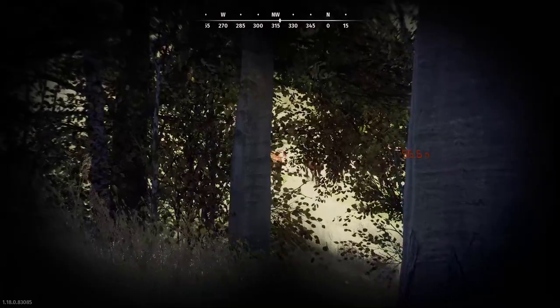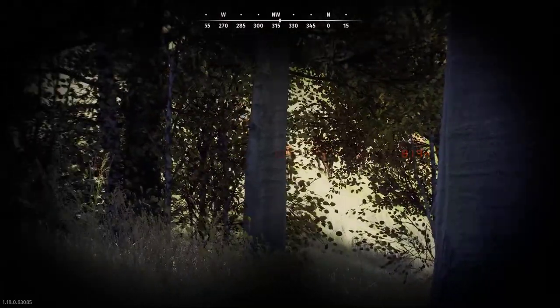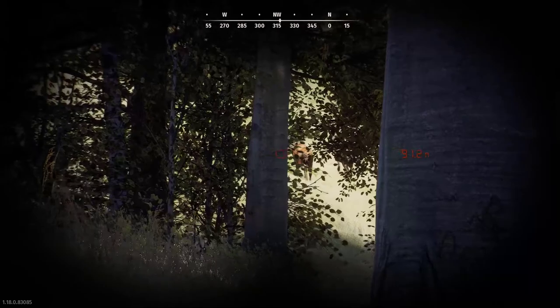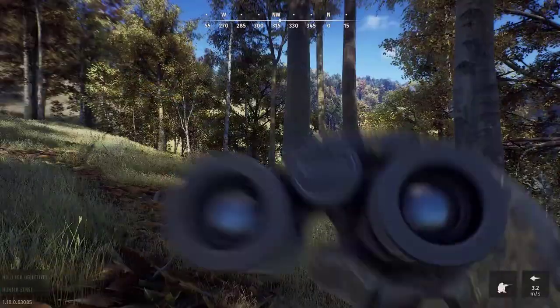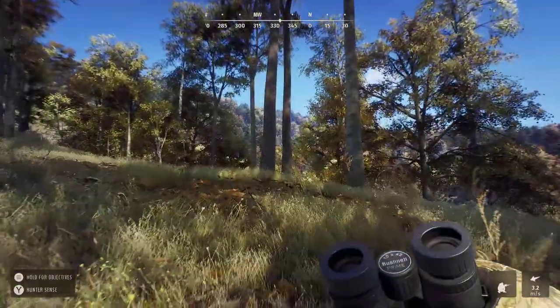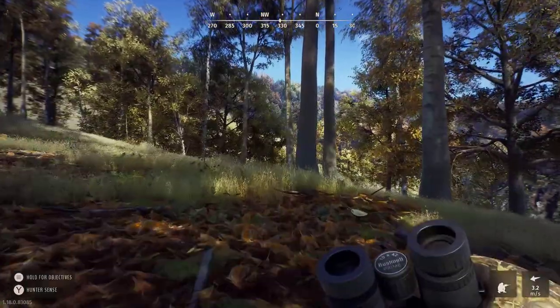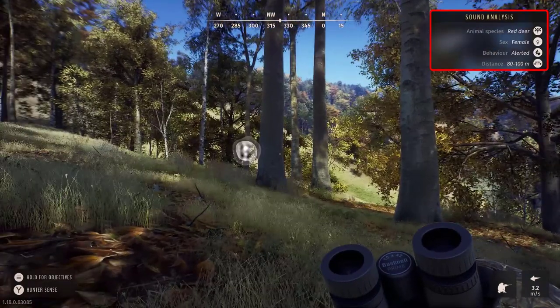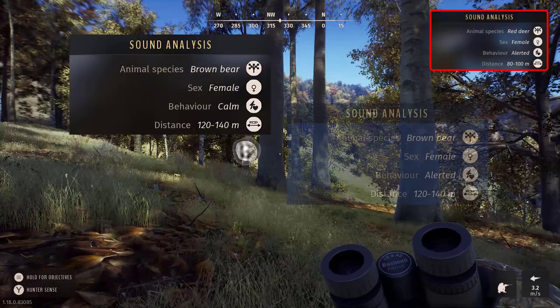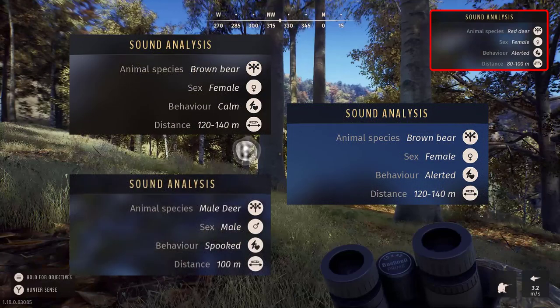In this video I want to talk about animal behavior status and how it affects your hunt and having a successful hunt. When you approach an animal or herd, a sound bubble pops up in the top right of the window. You have a sound analysis that comes up, and the third row down where it says behavior, there's a status. There are three statuses that animals have: calm, altered, and spooked.